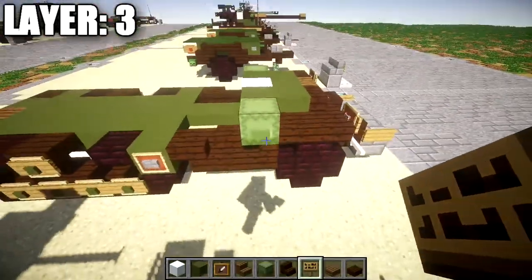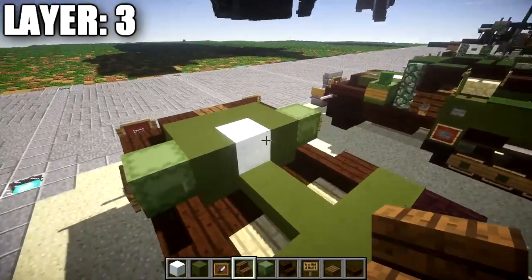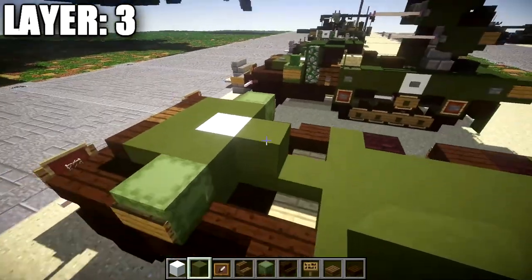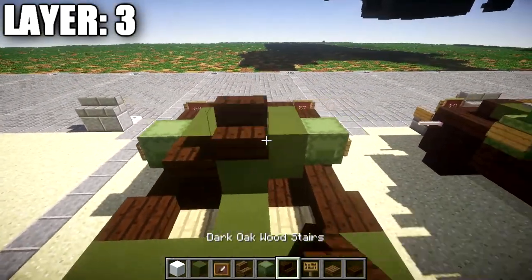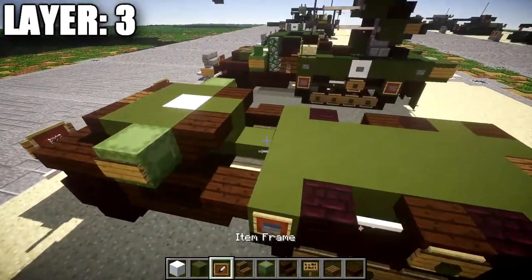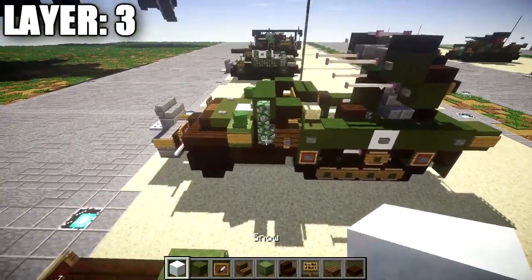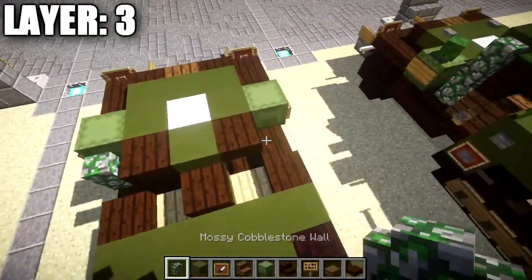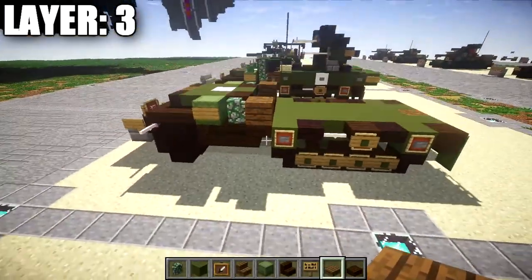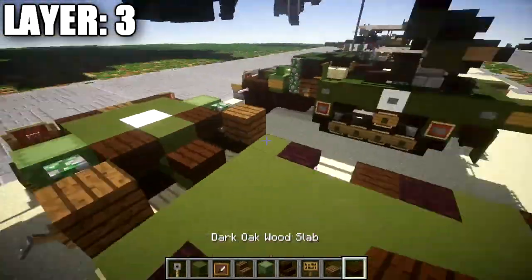Place shulker boxes on both sides — these are your jerry cans — along with a sign on the side of each shulker box. Place a green stained clay block at the center coming off the snow block, then an upside down dark oak wood stair on both sides and a dark oak wood slab on the center green stained clay block. On the sides of those dark oak wood upside down stairs, place a mossy cobblestone wall followed by a spruce wood plank going back, with a tripwire hook on both sides of that spruce wood plank.